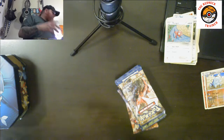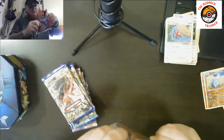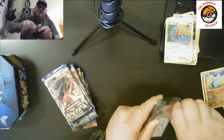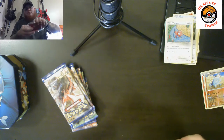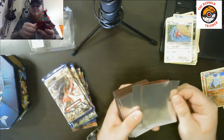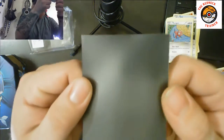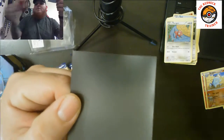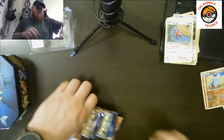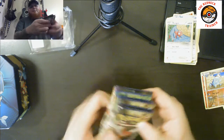I'm going to use these Mega Gyarados sleeves going forward. I've been using the Tapu Koko sleeves from the Guardians Rising set, but I don't know what it is — these Elite Trainer Box sleeves are so much nicer than Ultra Pro ones. They're glossy, the front is very transparent so you can see the foil finish much better. Ultra Pro ones have a matte finish whereas these are completely transparent and glossy. When I put my cards in a binder I want them to be aesthetically pleasing.